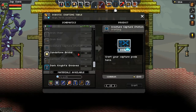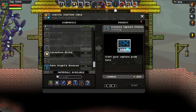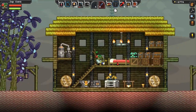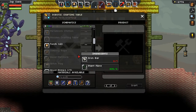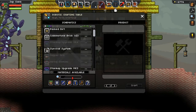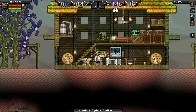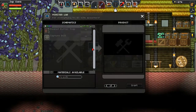The creature capture station is the thing we need to make next. Welcome back to Starbound everybody. I'll go ahead and grab some pixels here - I hope I've got enough to make this. Craft the creature capture station and then we can put this down pretty much anywhere. Can I put it on the wall? I can put it on the wall, so cool.